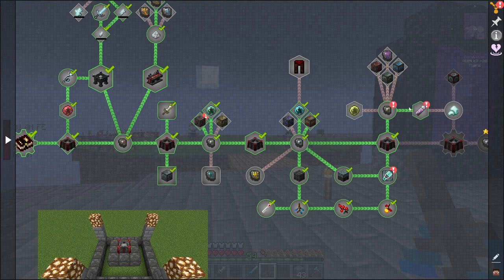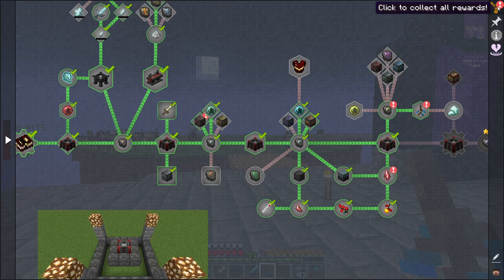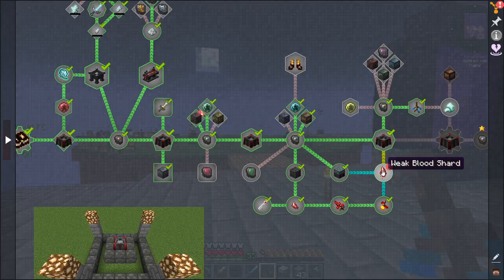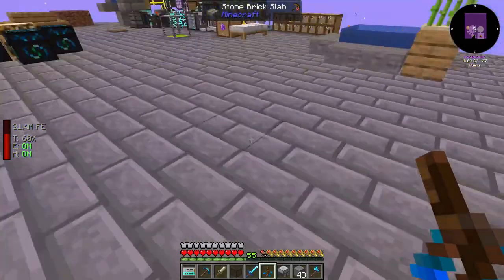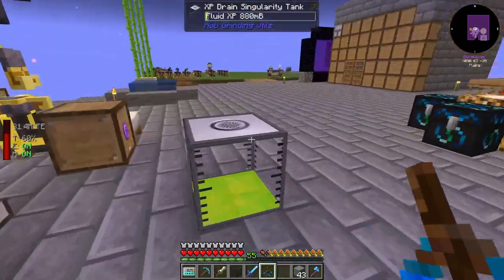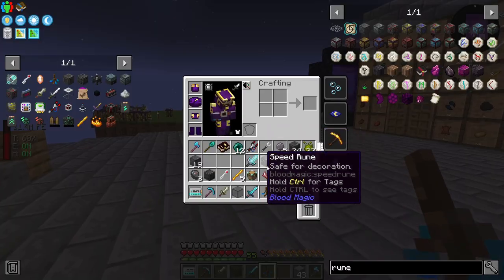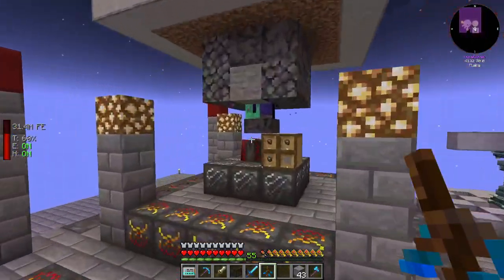Let's see what quest we get. Oh, some soul snares. Let's just accept everything here. We're gonna have to manually come in here and accept these. Nothing too cool or needed. Toss that down, toss those in there. Anytime I got will, I just toss it to the ground, pick it back up — it goes into the Tardic Gem right there.